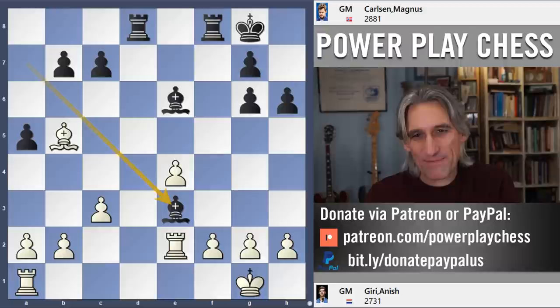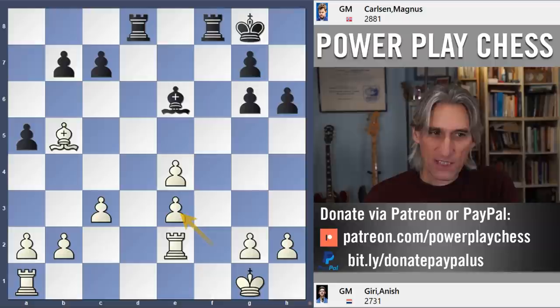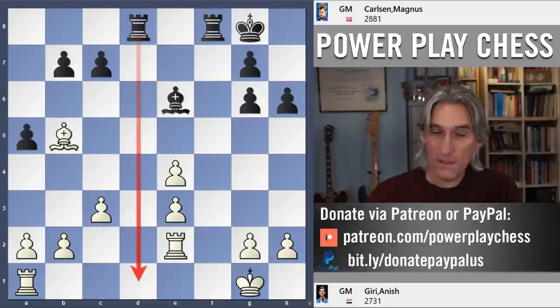But he probably thought, well, we're drifting to a draw very quickly — I'm a pawn up, surely I can make something of this, or at least test Magnus a little bit. He recaptured with the e-pawn, so he's still a pawn up but his structure is damaged. Then again, black's structure is damaged over here too. Remember that black controls that open file — can't enter into the position, but that's important.